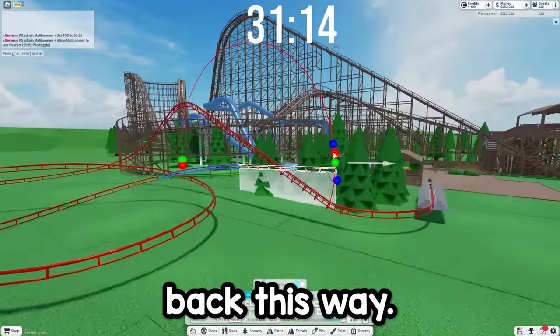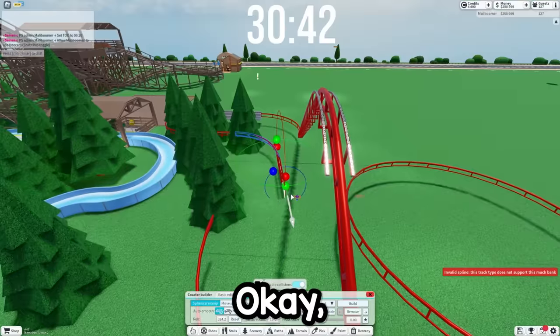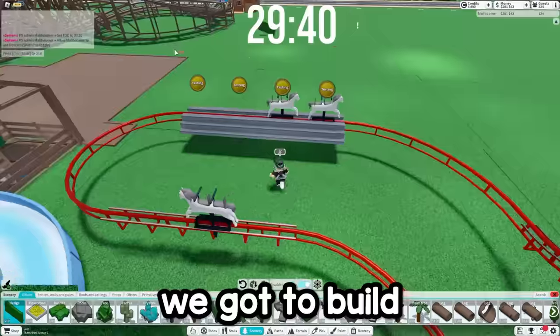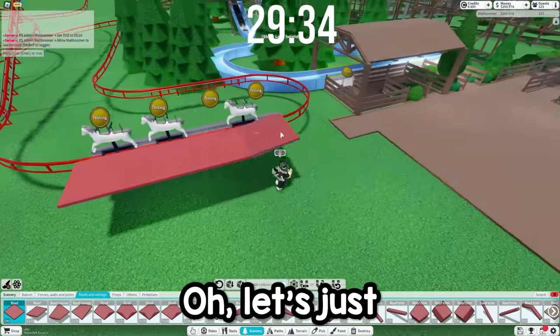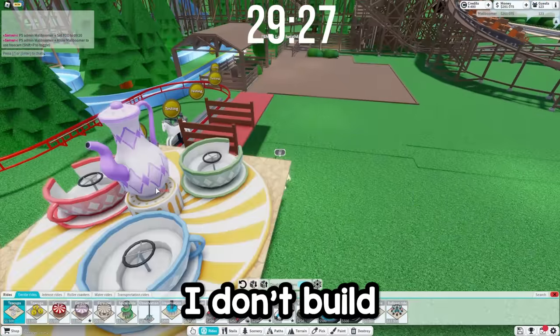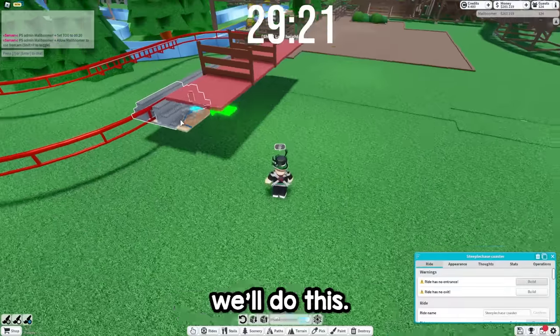That ride easily could be absolutely horrible. The further away you are from the middle of the train, the more rough it's gonna get — you can especially tell that on wing coasters. I don't know, it'll definitely be pretty interesting. So let's have it head back this way. I really did just pick the worst spot to build a roller coaster. Let me remove these. Now we gotta build a station for this ride. The ride looks pretty okay — it's just a steeplechase.